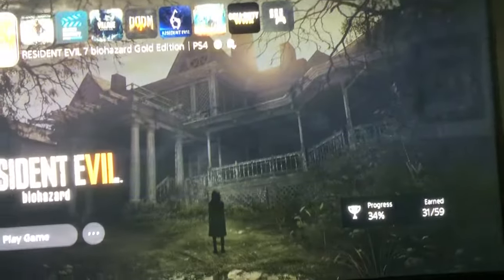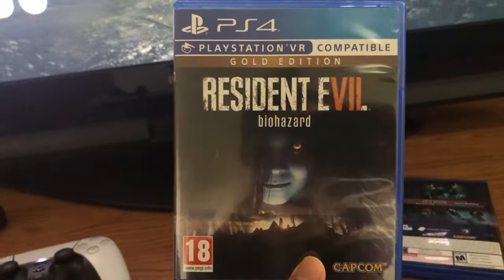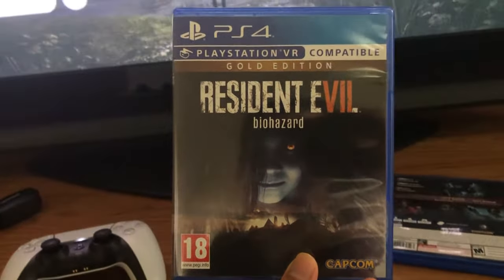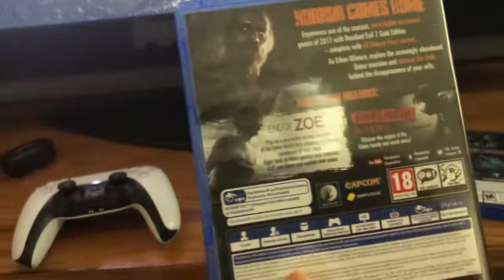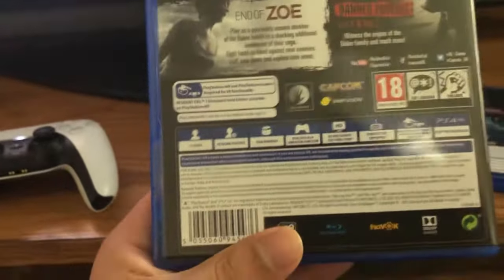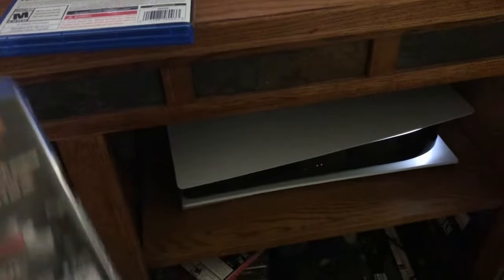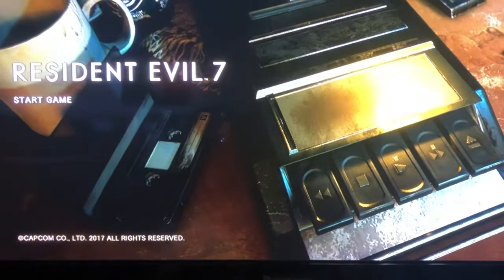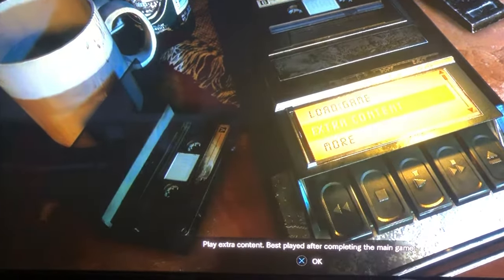I got this off Amazon — the Gold Edition of Resident Evil 7. It's PEGI 18, which means it's from the UK, pertaining to that region. That world symbol with the number two is a region code. My PS5 is region one because it's from the US; this game is region two. When I click the game, everything that was on the disc works just fine.